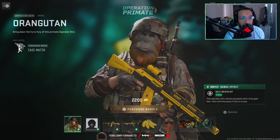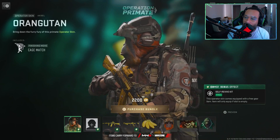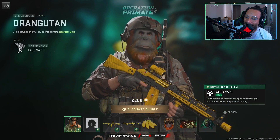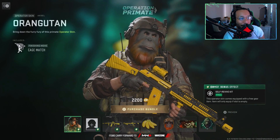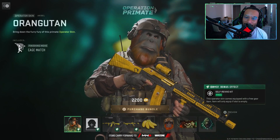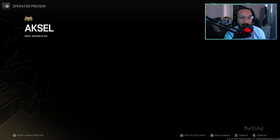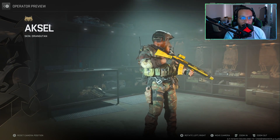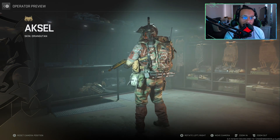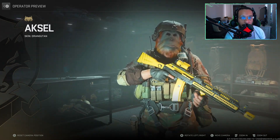First up we get a new operator skin for Axel — it's called Orangutan. If you're a fan of Planet of the Apes, this skin might be interesting for you. It says: bring down the furry fury of this primate operator skin. It does have a DMZ bonus effect — a self-revive kit. Here's a full 360 on this operator skin for Axel. This was one of the first operator skins we saw for the mid-season reloaded promotions, so we knew it was on the way.